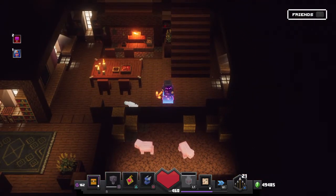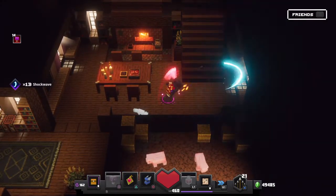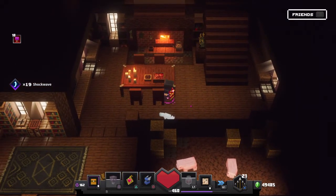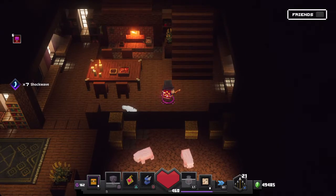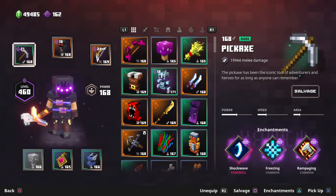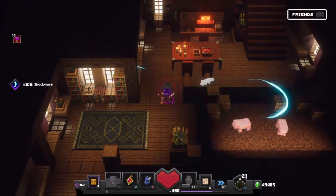If you have strength, that's a great mix — you can hit them forever. Critical hit is also a good mix because it can do around 100,000 damage from a critical hit with supreme. My pickaxe doesn't have critical hit, so if you can get that, it'd be nice. Rampaging and shockwave are the main requirements for the pickaxe.